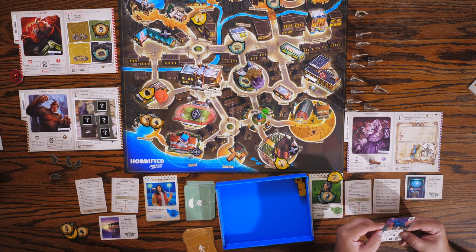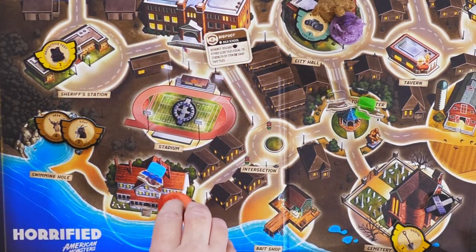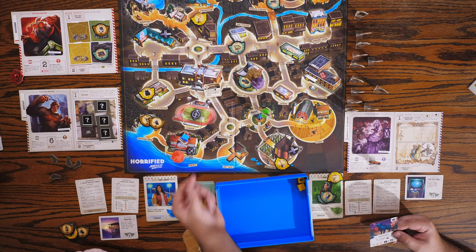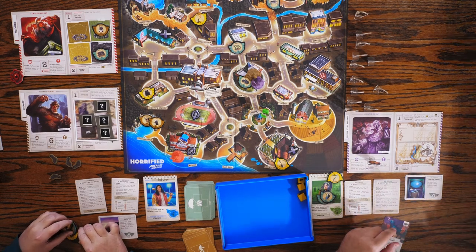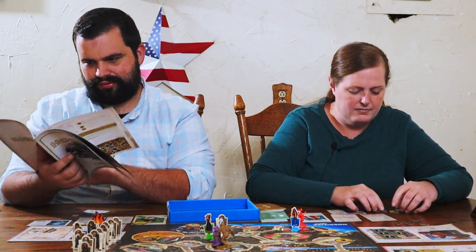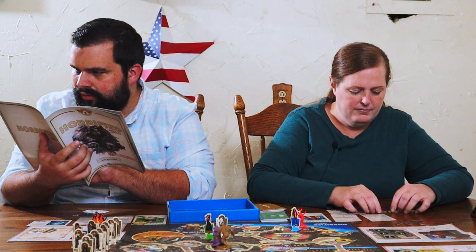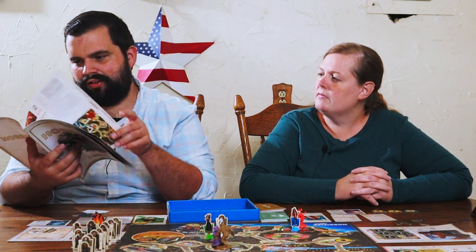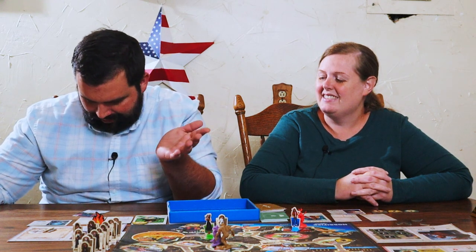Do you want Mothman to go to you or to me? You have a person there, maybe you, because you can take a hit. So one, two, three — it's going to roll one die. It's caught! Nothing happened. The OC — oh, it's the Ozark Howler. Okay, nothing happened. We didn't get any new items. So it's now your turn.